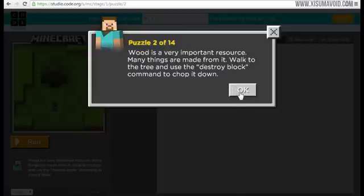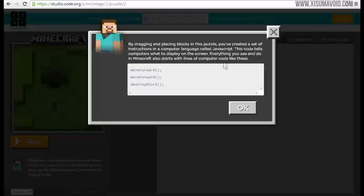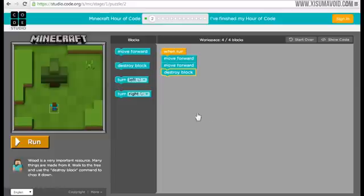Puzzle two: wood is a very important resource, many things are made from it. Walk to the tree and use the destroy block command to chop it down. We've been given a new command and we've got to reach the tree first. When we run we need to move forward once, then twice, then destroy the block - done. You can also click over here and see what that would look like in JavaScript - this is actually JavaScript code right here.